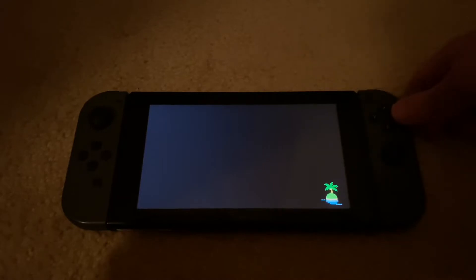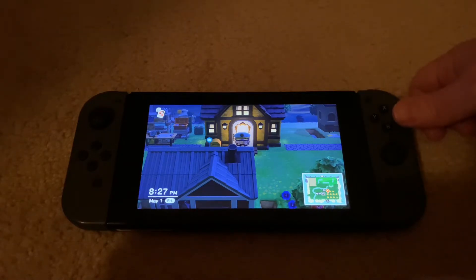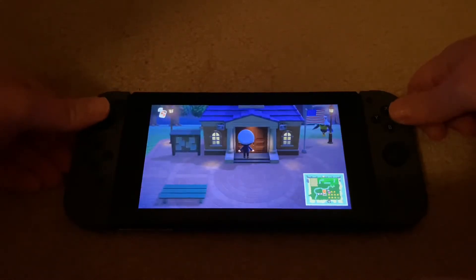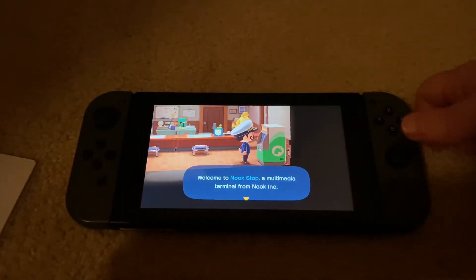A few things to note. You just need to make sure your resident services is upgraded to a building where Tom Nook resides, and you need to have a campsite built. If you already have 10 villagers, that's totally okay, because you can kick a villager off of your choosing with an Amiibo card — so it's better than using Nook Miles Tickets to find the villager you want. The ones that do not work are the New Horizons exclusive characters, because they do not have Amiibo cards yet.